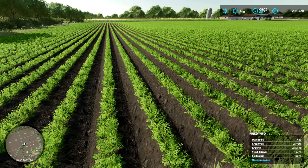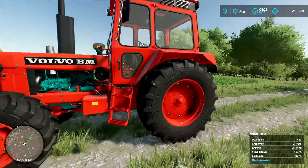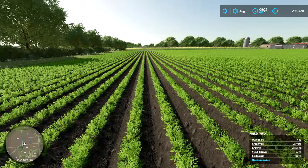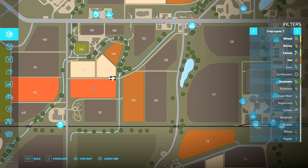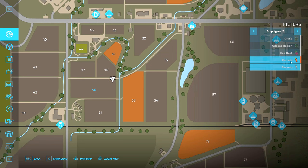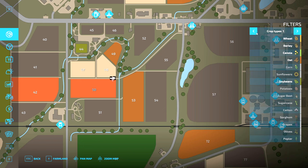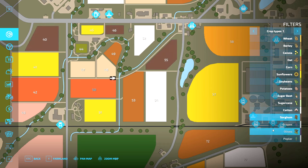It looks like it's just been planted, so I probably shouldn't have bought this field. Carrots? Wait — that's not what I wanted. Ah, carrots? Oh no — this is the oats. For some reason, I thought I'd turned it off, but actually there's another row of stuff — oh no. There's another row of stuff, isn't there? We are going to be harvesting carrots very soon, then. Interesting.